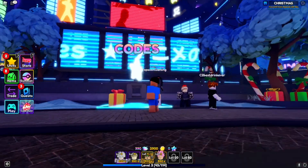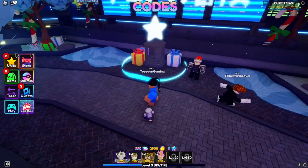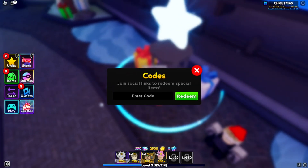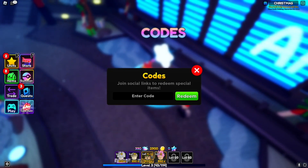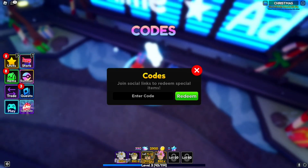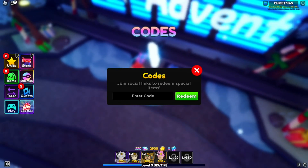For the codes, come up to the code section next to the spawn location. Once you get over here, a box will pop up that says 'Enter Code' — this is where you enter all the brand new working codes for Anime Adventures.